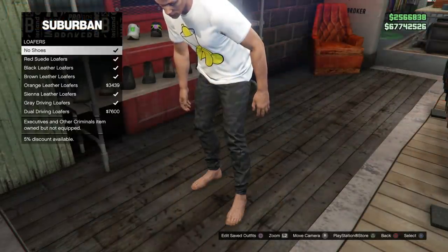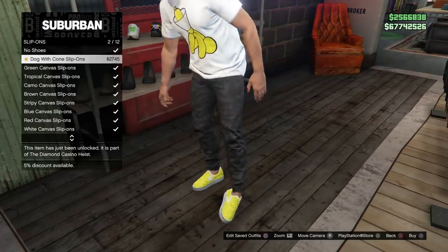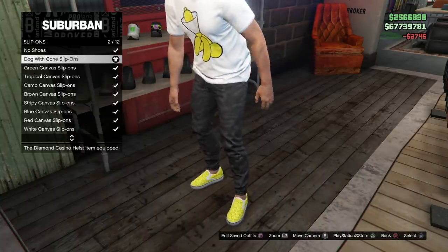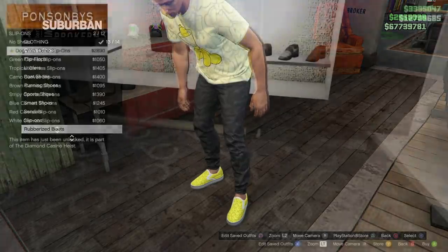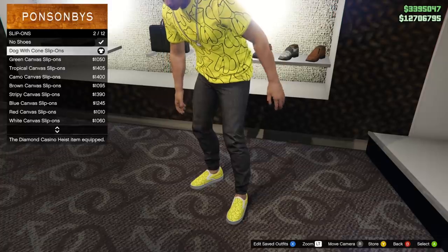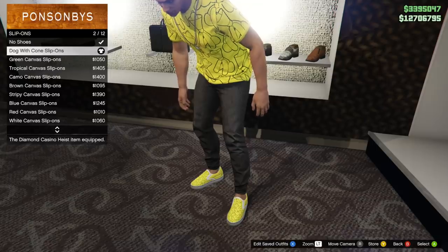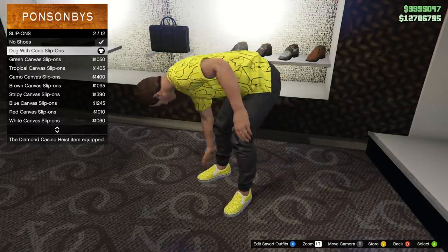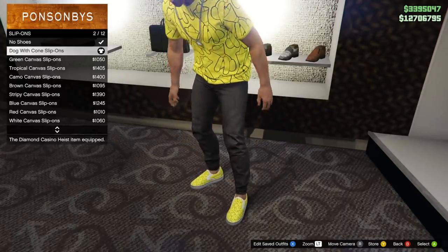If you're interested in getting the shoes, go to slip-ons and at the very top you will find the Dog with Cone slip-ons. With my 5% discount the price was $2,745, and without the discount it's $2,890. So these items are very inexpensive. I did find it interesting that you still had to buy them even after unlocking them. The slip-ons are the same pattern as the yellow dog with cone tee — the black outline on a yellow base.